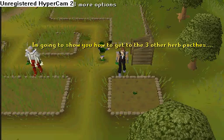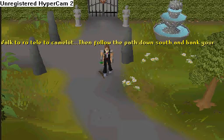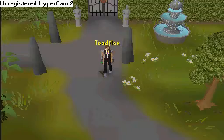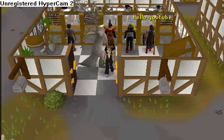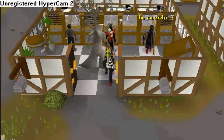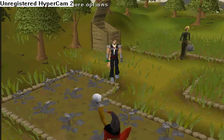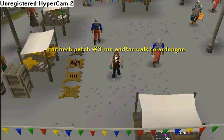I'm going to show you how to get to the other three herb patches. Walk or teleport to Camelot, then follow the path down south and bank your torstol. Once you bank, run north of the bank to the herb patch. This is herb patch number 2.